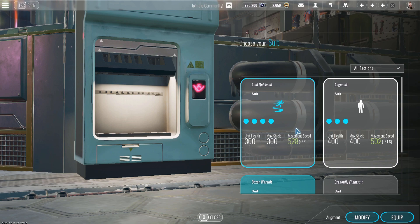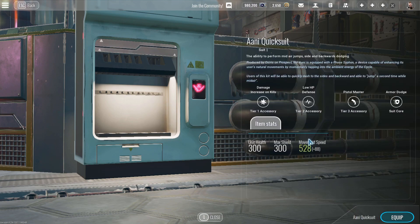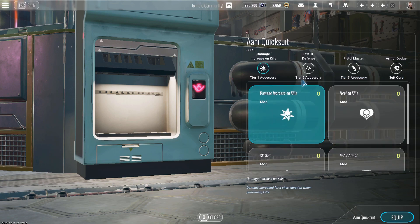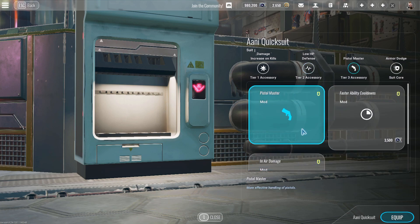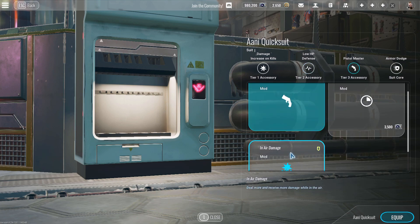Just real quick to go over the other suits. In third place, if you want to call it that, is the Quicksuit. I would say don't use it — it's more just for fun. If you want to use it: damage increase on kills, of course, and low HP defense — that's the only way you can really run this suit. Pistol Master with inner damage is also kind of okay for a fun build, just because you'll probably be running this with a shotgun, sliding around hitting shots.